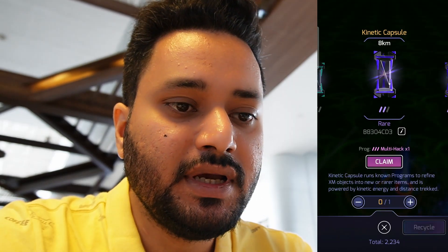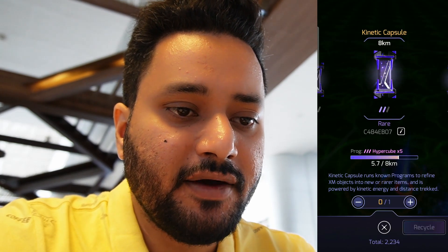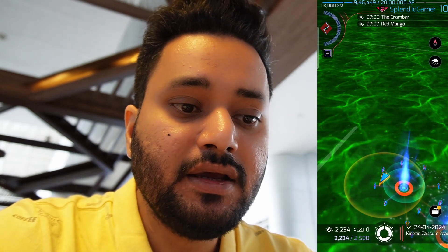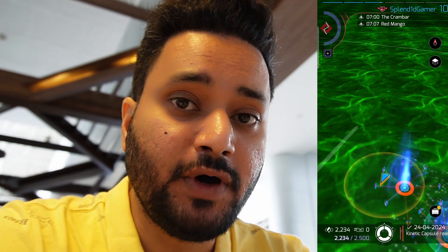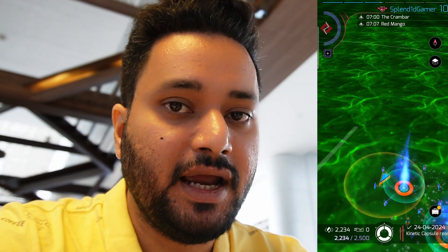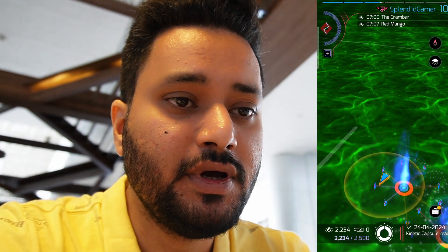Another tip: use your kinetic capsule to store items. I have a very rare multi-hack, hypercubes, and L6 resonators in there — because they take up inventory space, I keep them stored and take the items out only when I need them. Those are the offline and online tips for the anomaly. If you have any more tips, make sure to mention them in the comments. The next video will be from Mumbai airport.